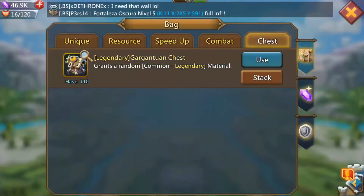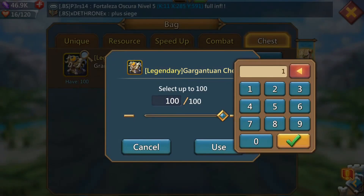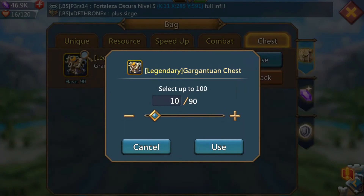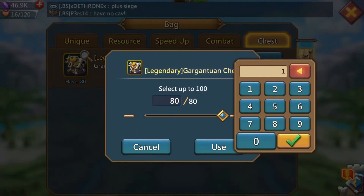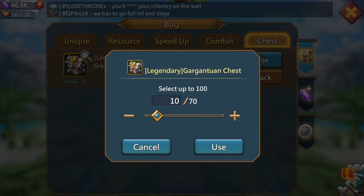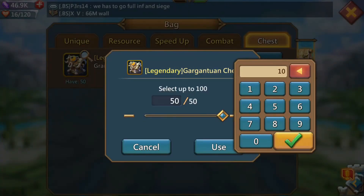Gargantuan chest, 10 at a time. First 10 — that's not too bad, I got 2 gargantuan eyes. Let's go for 10 more — that was very poop, disappointed. Nice, another gargantuan eye, another 2. Let's do another 10 — another 2 gargantuan eyes. See, if I'd opened them all up I probably would have got about 4 gargantuan eyes and loads of the horrible ones. A rare gargantuan eye! That is what I'm looking for — that or higher. Ideally a legendary one, but my luck ain't that good.